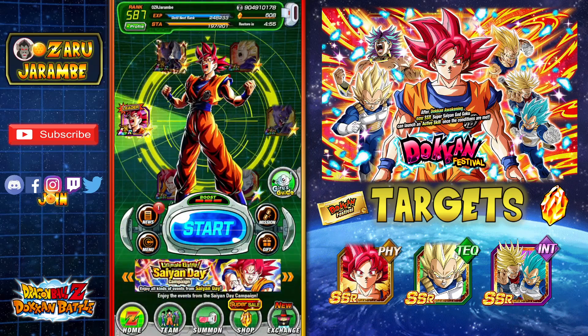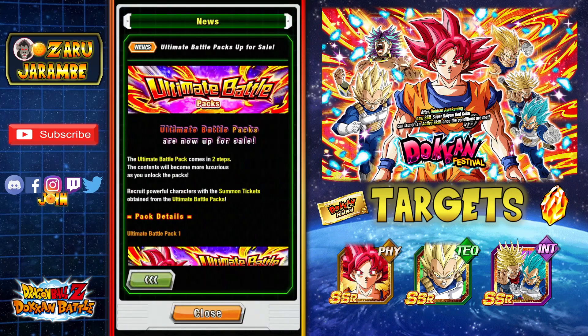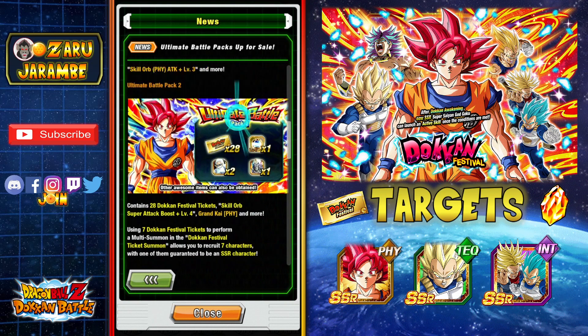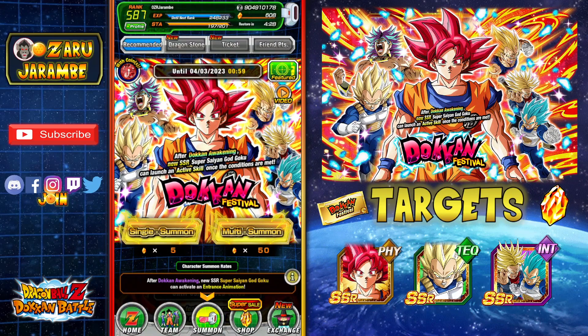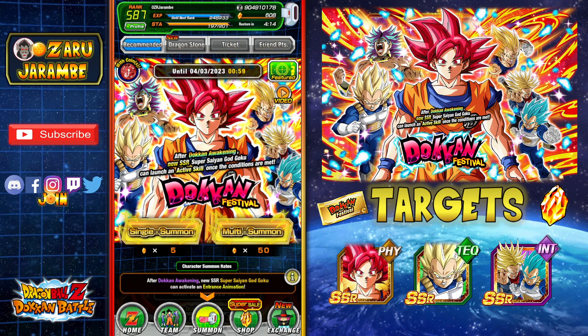One thing I'll mention real quick: if you would like to, you can go in and get this ticket pack. This is what we've got if you are pay to play. They've got the Ultimate Battle Packs, and basically seven tickets gets you seven units, one of them guaranteed to be an SSR. Unfortunately not guaranteed featured, because I always think that is the best value. But you get some other things in there as well. We're going to be doing a little bit of a comparison on those summons here. We do have 35 of the tickets, seven at a time, so we get five summons here, but we're not going to be doing five Dragonstone summons. Hopefully in those ticket summons or some of the stone summons we'll get at least a copy of one of the new units. Let's go ahead and hop into it.